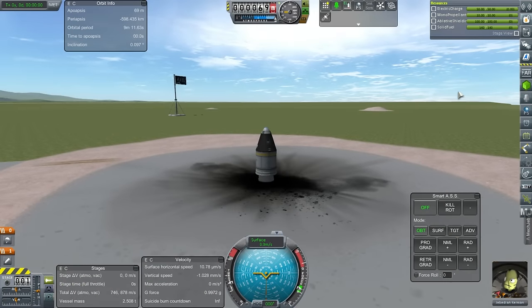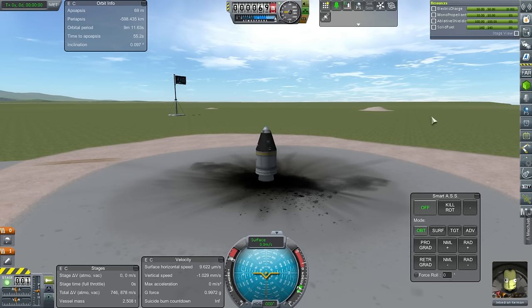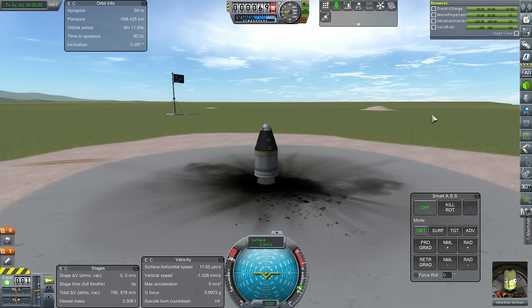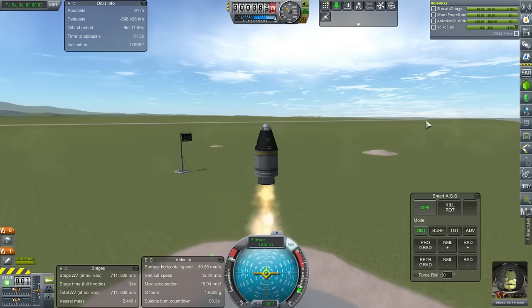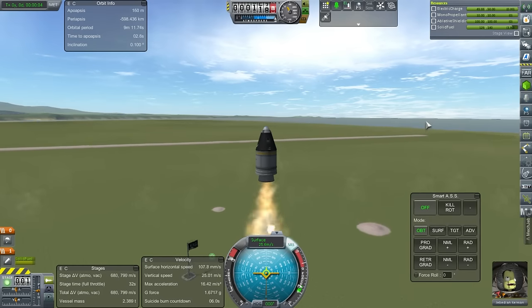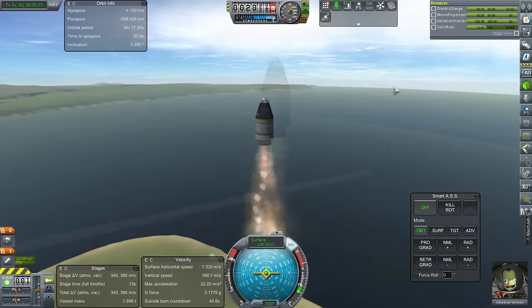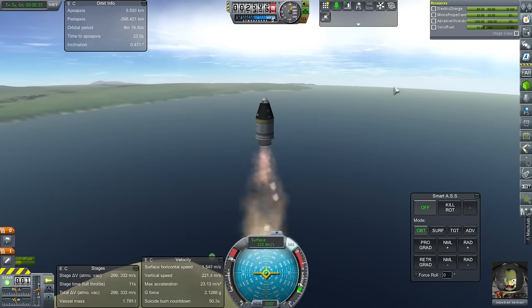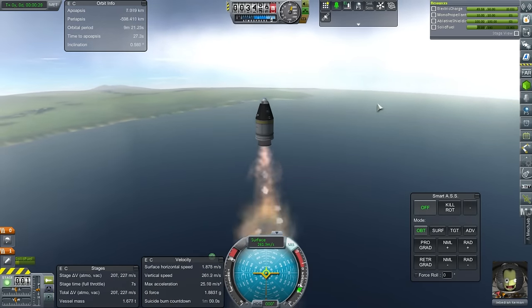Let's see if we can fulfill the requirements without getting rid of anything. We want flying conditions: two to seven kilometers altitude, one hundred and forty meters per second. We could dump the ablative shielding too. We're going to be going faster on the way up, but the speed on the way down is what matters for the contract.